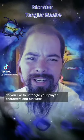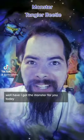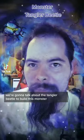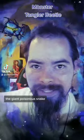Hey Dungeon Masters, do you like to entangle your player characters in fun webs? Well, have I got the monster for you. Today we're going to talk about the Tangler Beetle. To build this monster, you're going to start with the Origin Stat Block, the Giant Poisonous Snake.